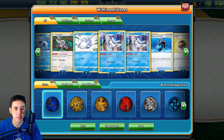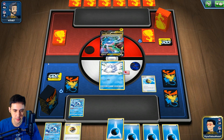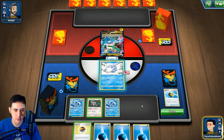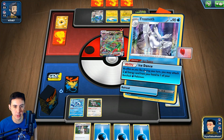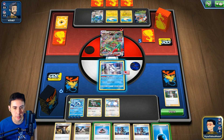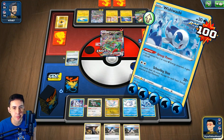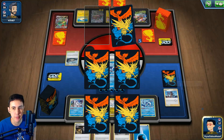Our Wishiwashi deck is complete with that trade. I don't know if this is going to be good or not but we're going to try. Let's open Snom here. I think I want an Oranguru because I want to filter through my deck a bit faster. I want to keep the Level Ball for Frostmoth. So I think we're going to sack a Wishiwashi here. Big turn incoming - Level Ball and we're going to take Frostmoth. We're going to put all the energy on Wishiwashi and then Research.